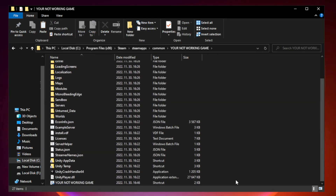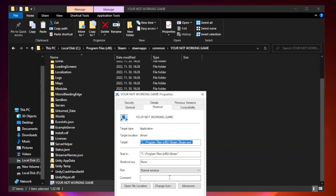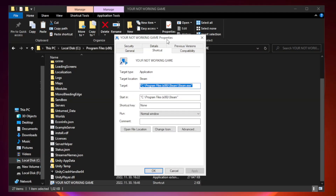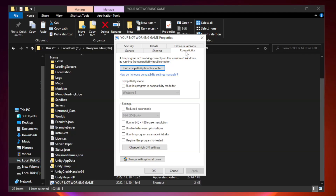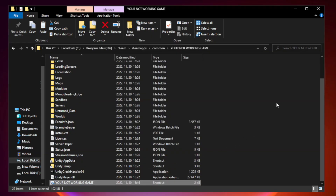Then, find your game's application, right-click it and click Properties, then click Compatibility. Check Run this program in compatibility mode and try Windows 7 and Windows 8. Check Disable Fullscreen Optimizations. Check Run this program as an administrator. Click Apply and OK.